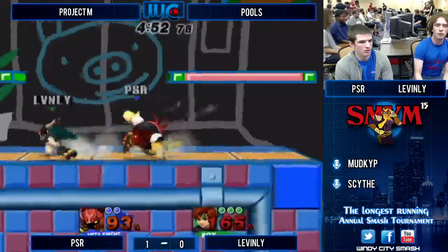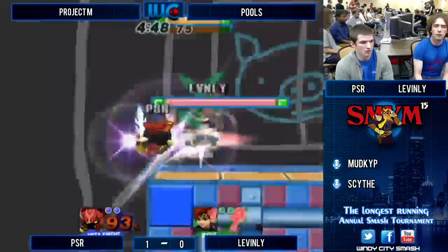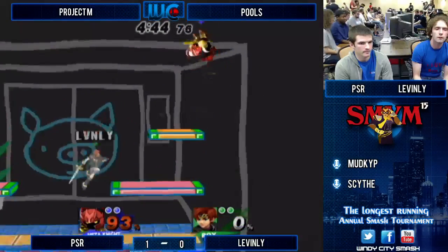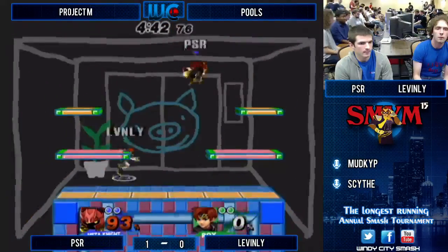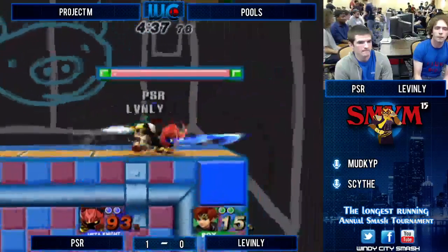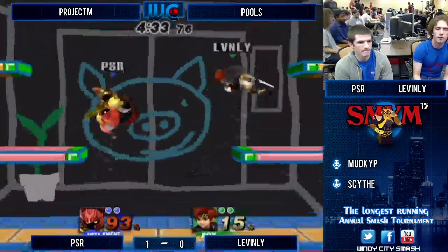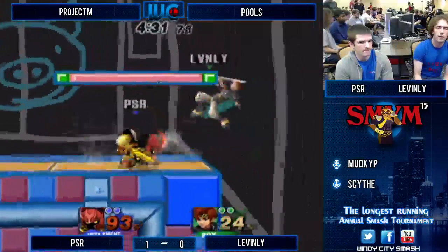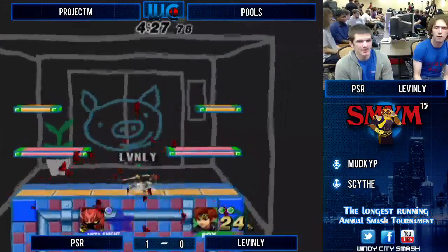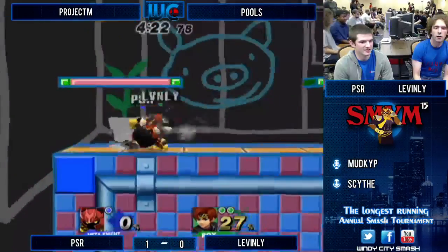PSR's got to find a way to get in there and pick his spots — either wait for him to whiff something or just nairplane his way in. That would have worked. Gets a little dashdance there. Dashdancing is kind of a weird one with Meta Knight — it's pretty good though. It's one of the only things he has to actually beat projectiles, because his sword loses out. That's pretty good DI — wasn't good enough. Roy wins.